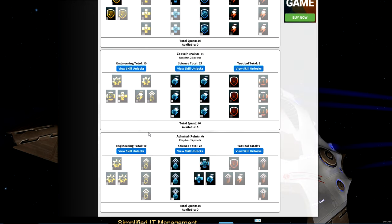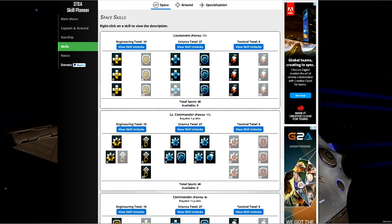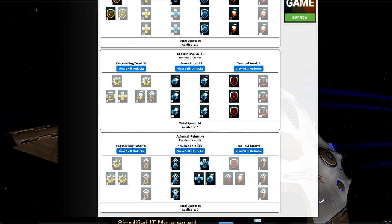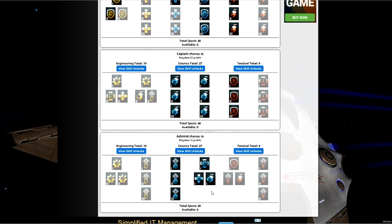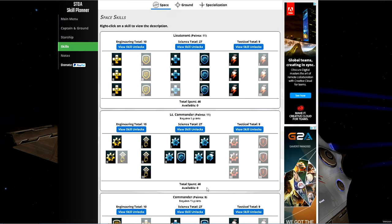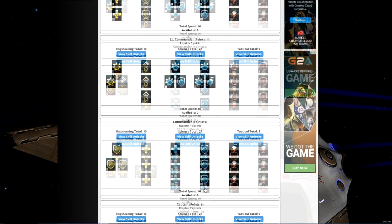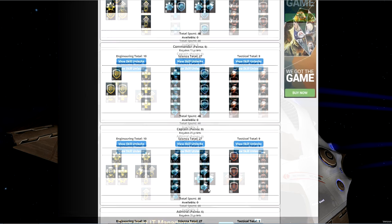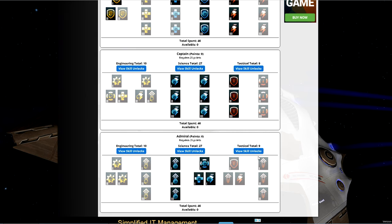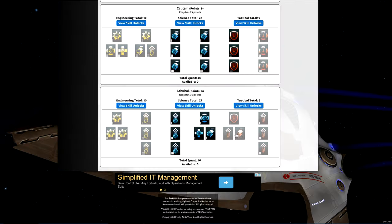For the skill tree, we've chosen the science skill tree — the link is in the description below. It offers the most damage especially as a beginner, but also for late game with the science ultimates: 50% crit chance, the ability to increase opponent resistance debuffs, and double healing and shield healing. This works especially well for particle generator builds and crit-heavy ships, and offers the most versatility for damage, resistances, and healing.